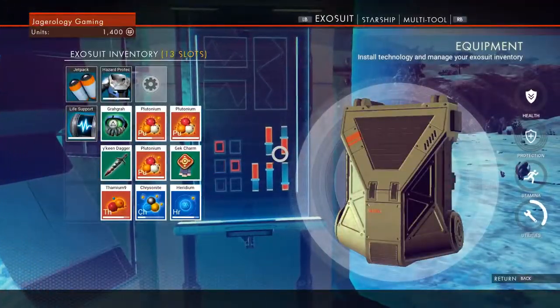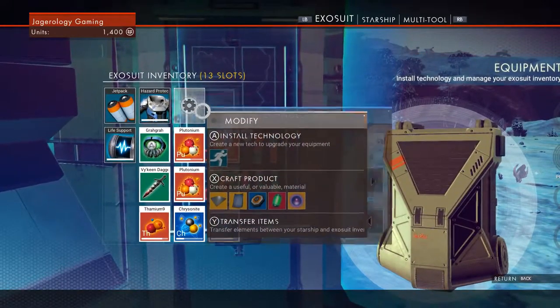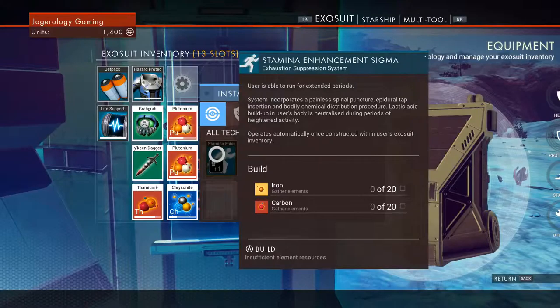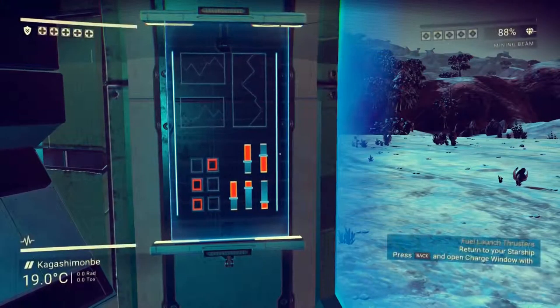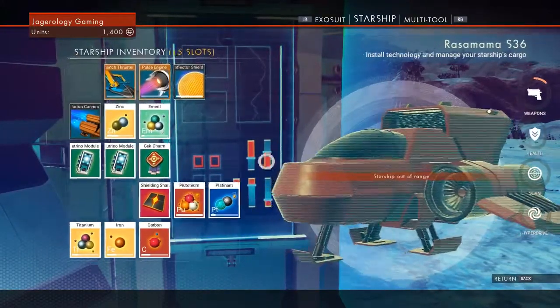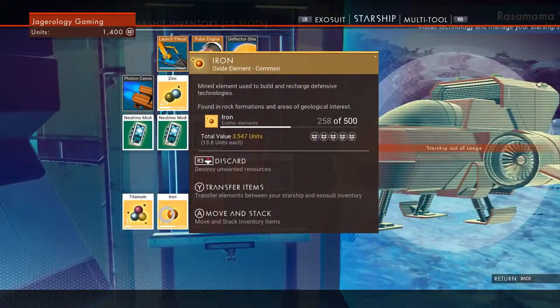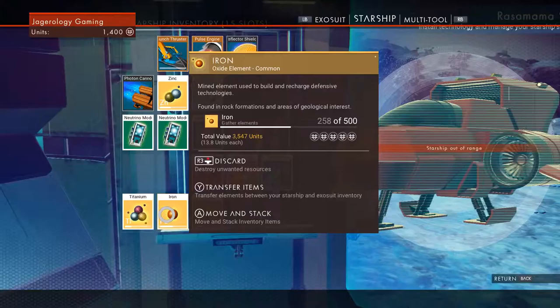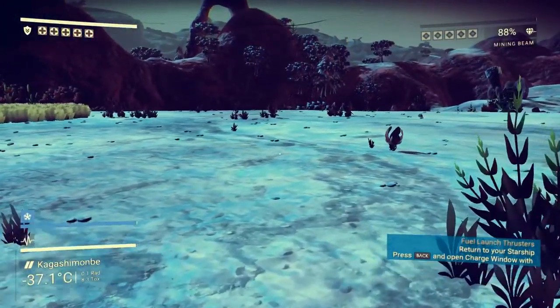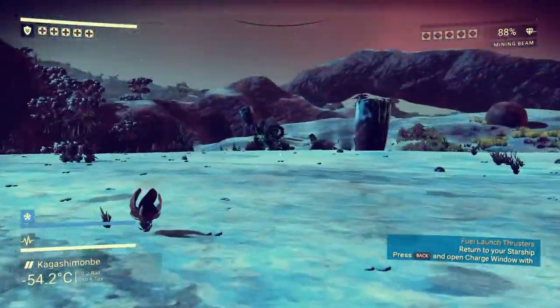So to upgrade my suit I need iron and carbon. And I have iron and carbon. Oh! Ha ha ha! Lame.